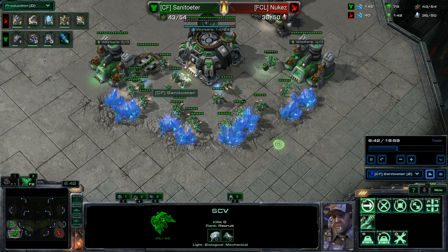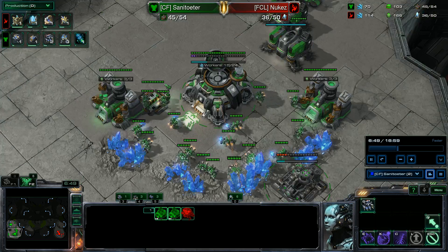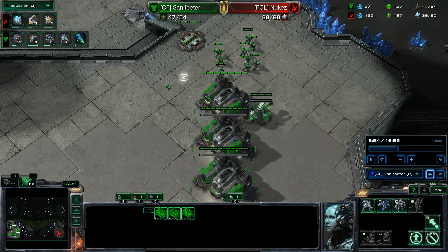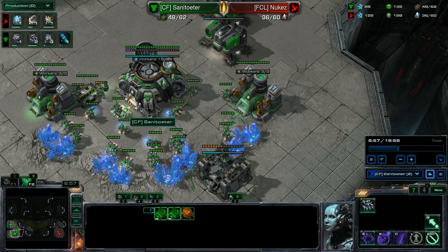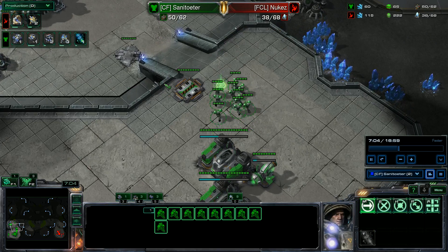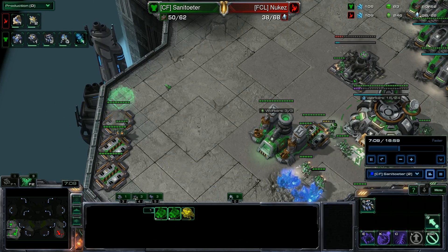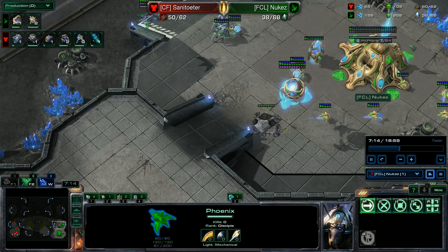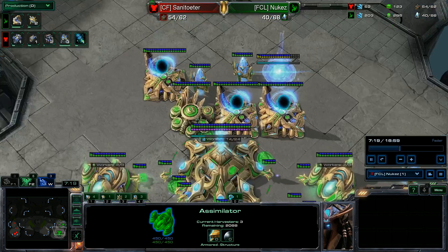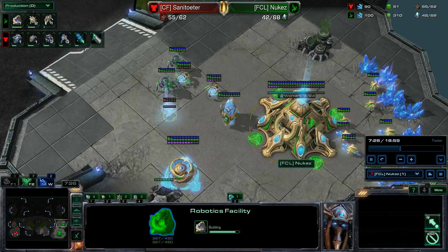Did you see DT play by a pro gamer? Of course — almost all my builds are stolen from White-Ra. Okay, I will take a look at the Protoss base again. He has three in gas now. He goes for three-gate Robo and an expansion.